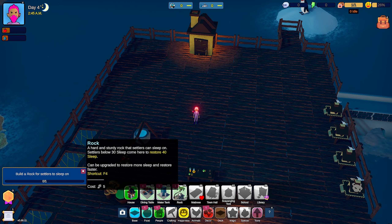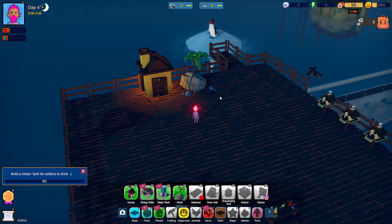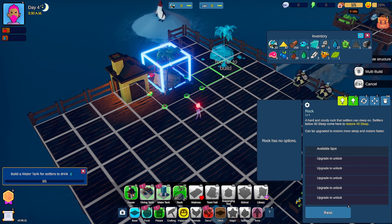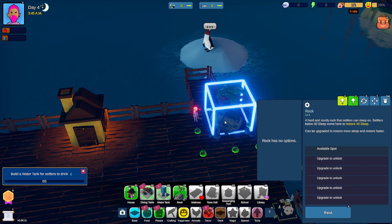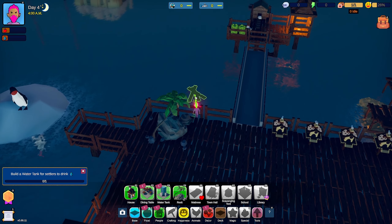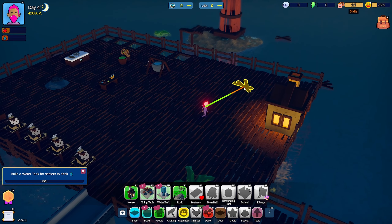It's a sturdy rock — settlers below 30 sleep, come here to restore 40 sleep. Okay, that's pretty neat. Put it right there for now, just next to the house. A bunch of sides can't be used, but we don't need all the sides right now, so it's not a problem. We can worry about stuff like that later. We'll put it next to the penguin so he feels nice and not lonely.